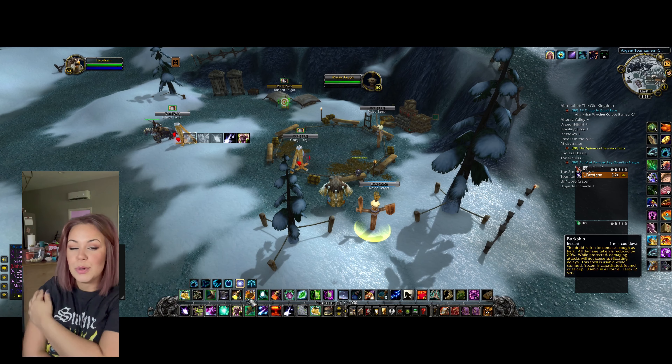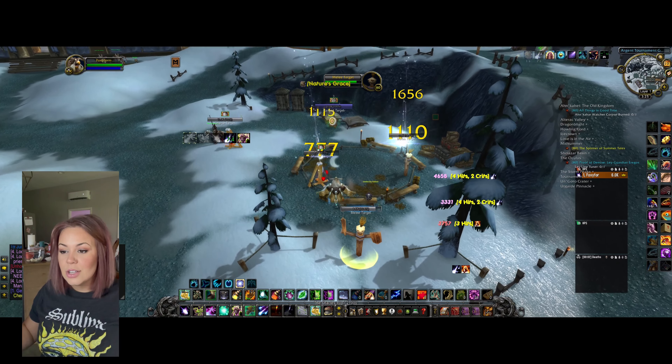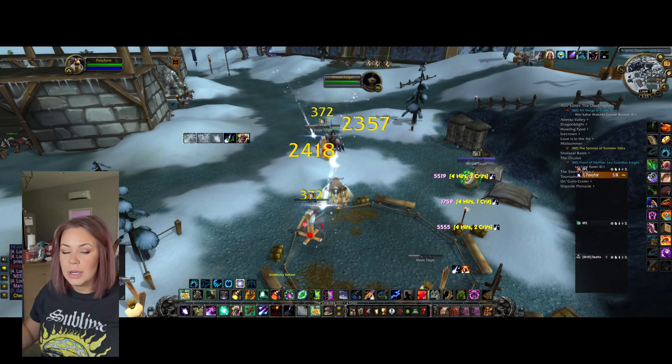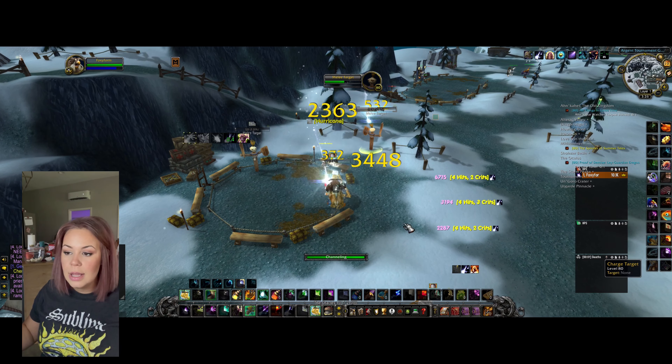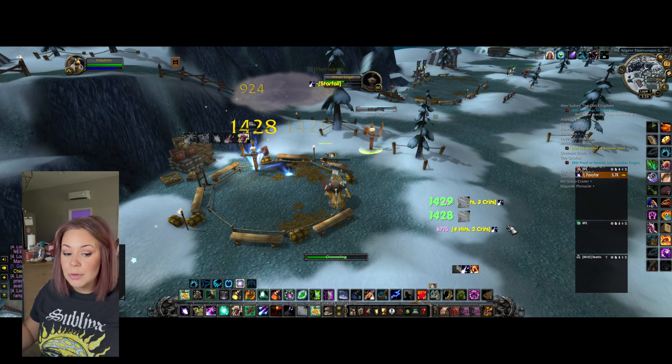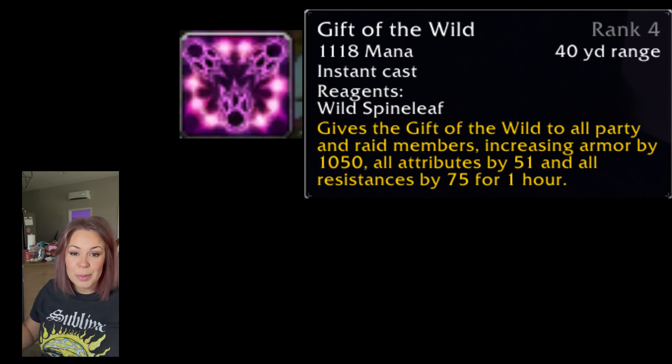One of the first pros about being a boomkin, and something that's also just super fun, is our AOE ability. We've got huge AOE — our Starfall, our Hurricane. They're just a lot of fun, though you do have to be careful with them. You will get blamed for pulls that you did not do all the time, or maybe pulls you did do.